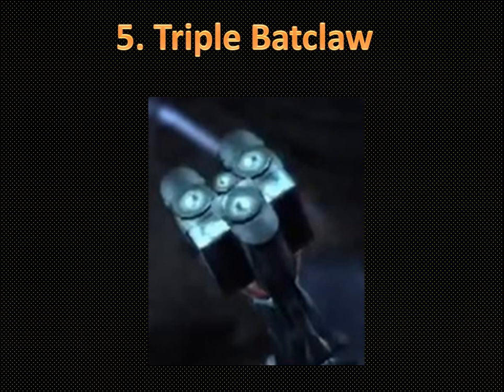Next is the Triple Batclaw, one of the only gadgets found only in Arkham Asylum. You shoot out three at a time and can pull down things which can normally only be hit by explosive gel. I remember a really funny scene where I had to block the Titan from getting to everyone, and I pulled down this wall. Loads of guys with guns came at me from the wall — there were only three — and I just pulled them straight down and they all fell unconscious on the floor.